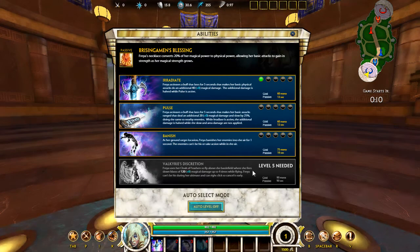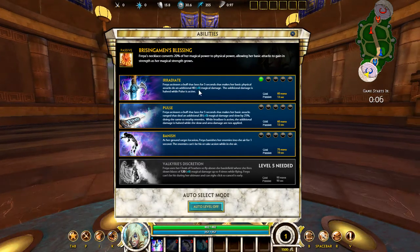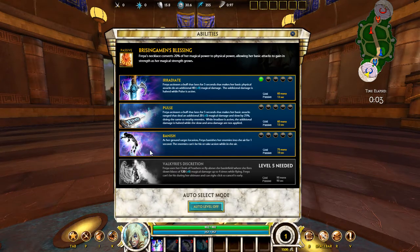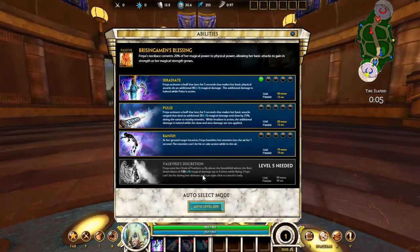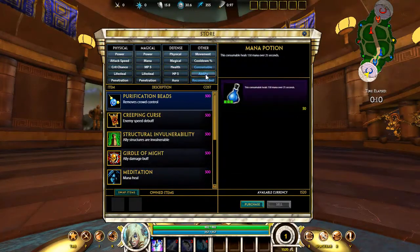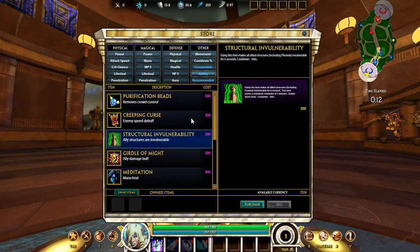I have my skills on auto level right now. We have Irradiate, which does flat magical damage plus a percentage of magical damage for five seconds. Same with Pulse — flat magical damage plus a percentage of magical damage. Banish can go up to three seconds at max level. And of course her ultimate, which is flat magical damage plus a percentage of magical damage up to four hits.